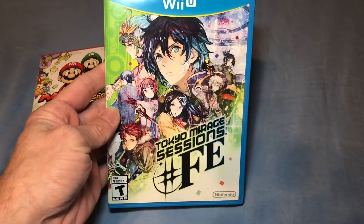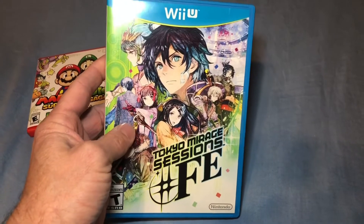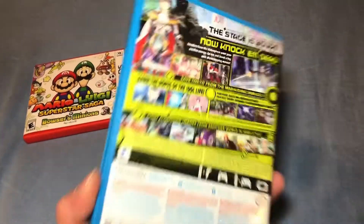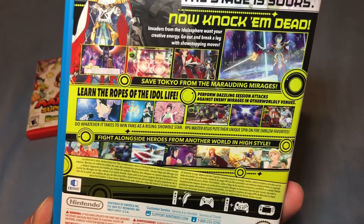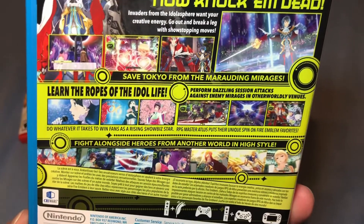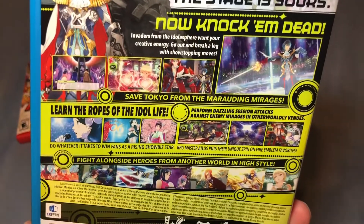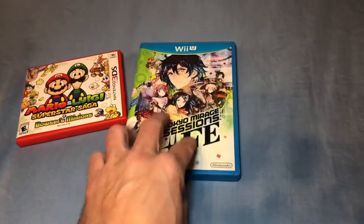For the Wii U — I do love collecting for the Wii U — I picked up Tokyo Mirage Sessions. Now that the Switch edition came out, the Wii U edition dropped a little bit in price, so I was finally able to pick one up for what I thought was a reasonable price. This game is really beautiful — an RPG style fighting game — so I was super glad to pick that up.